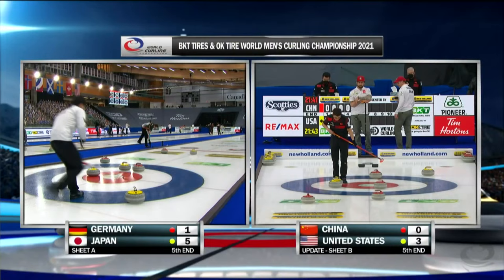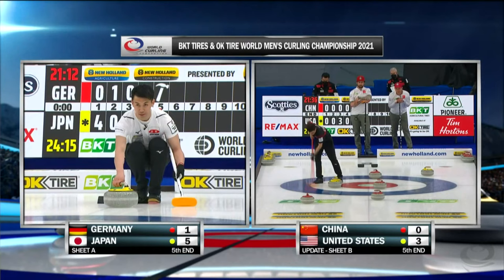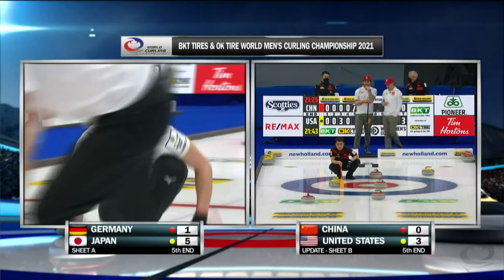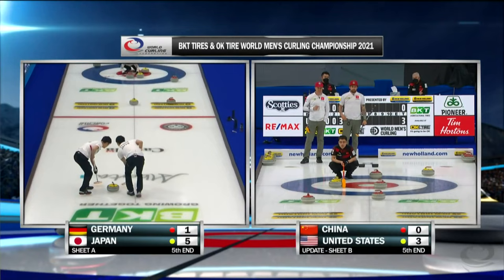We're going to go to sheet B — China versus USA. Looks like a double for three here, Kevin. Definitely is, but not easy. A nose hit, I don't think, will do it — it needs to be on the inside, and maybe move the one frozen in front far enough for three. It is there, but difficult. Pretty easy shot for two.